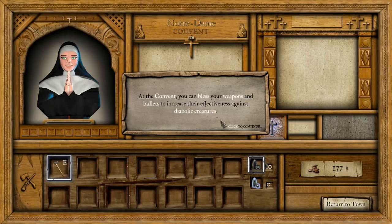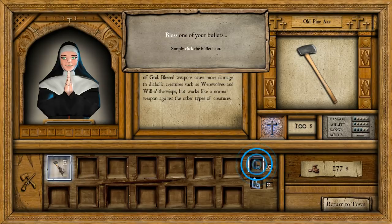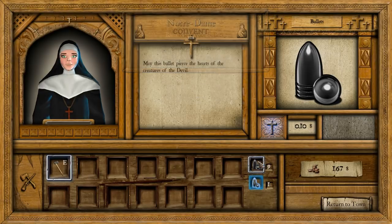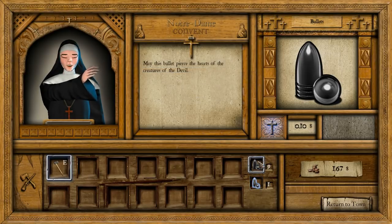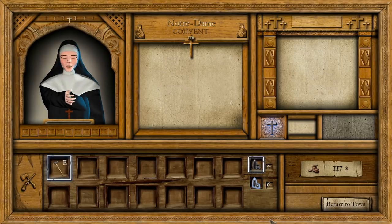All right. So in this convent, we basically have the ability to bless our items. We've already gotten our axe blessed because we're a lumberjack and such. But now it's time to bless one of our bullets. Let's just click our bullet and she will take 10 cents from us to bless our item. It's an odd way for her to get commissions. But everyone's got to do a little side work to get some extra cash. Some people get a second job — this lady blesses bullets. I'm going to bless six of my bullets and now we can just return to town.